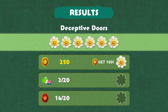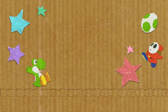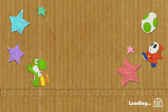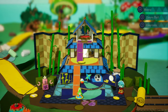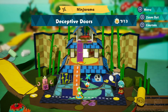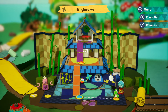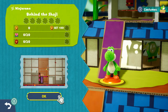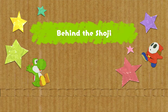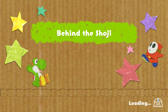That took a little bit of thinking - it was more of a tactical, strategy level where you had to think about what you were actually doing. But overall we absolutely smashed it, very happy with the result. We got 16 out of 20 red coins - missed a few but got the majority. Next level is Behind the Shoji. Let's check out the costumes here, then dive straight into it. I'm really enjoying this world so far.